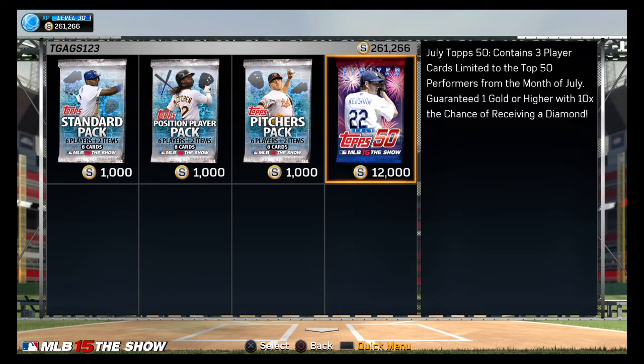Hey guys, what's up? So you guys from 23HD here. We got a new pack out, Diamond Dynasty. This is a July Top 50 pack. It's got some great players in there. Lots of diamonds, I think five of them, including 99 overalls, lots of Yankee players too, so obviously I'm interested in this pack.